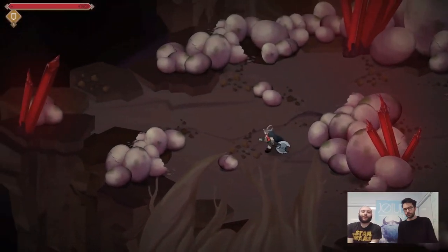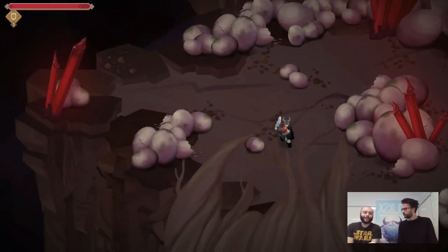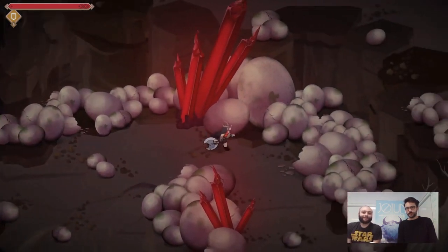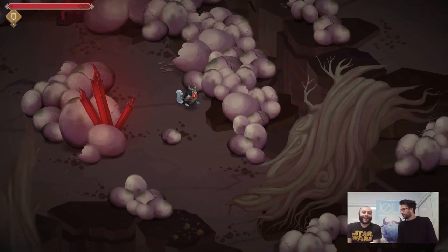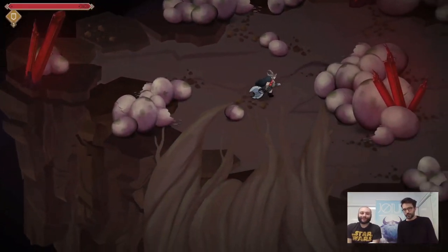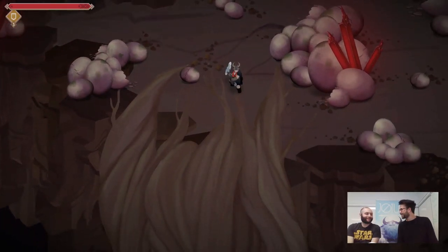Also, every level has those tiny little Easter eggs. In this level, it's actually eggs that you can see — what are these eggs for? Where are they from? Why are there broken eggs all over the place? I think you're about to find out.